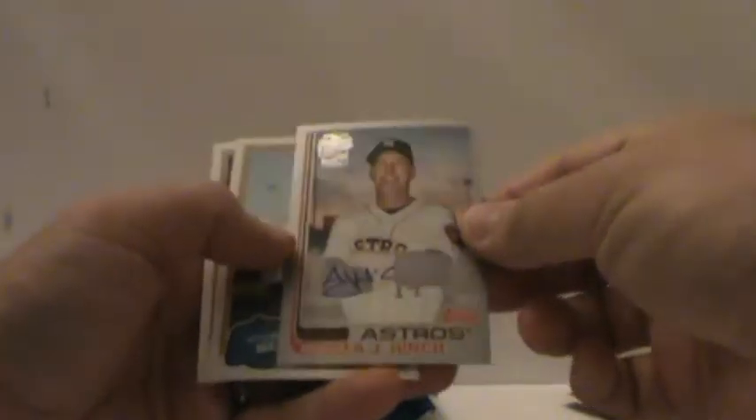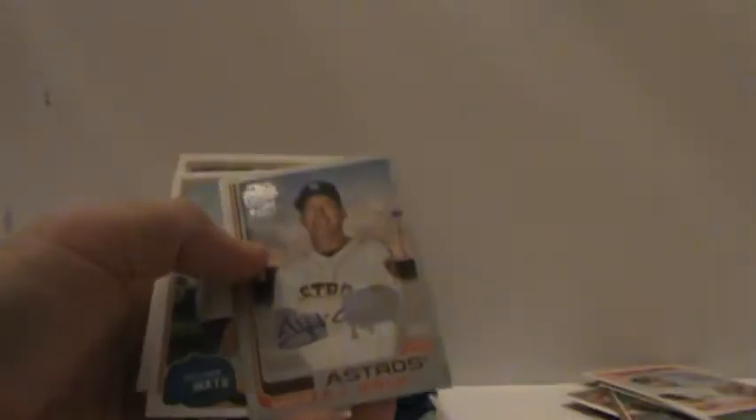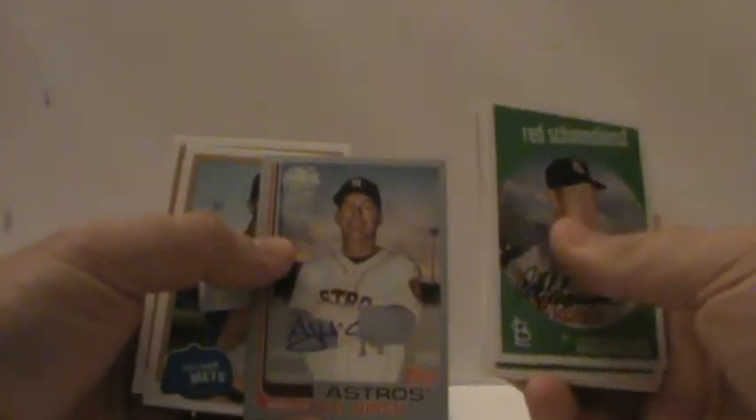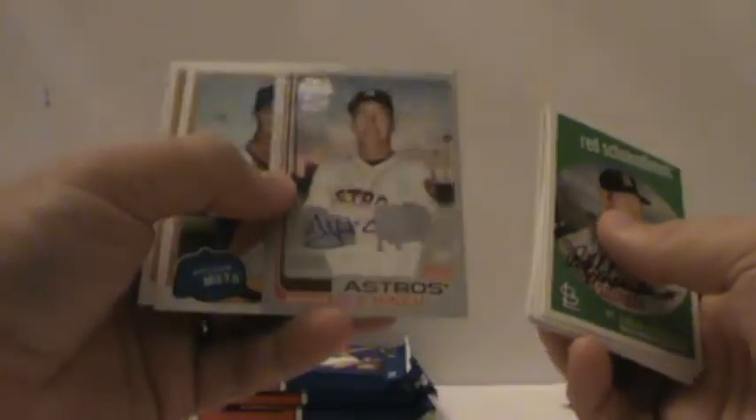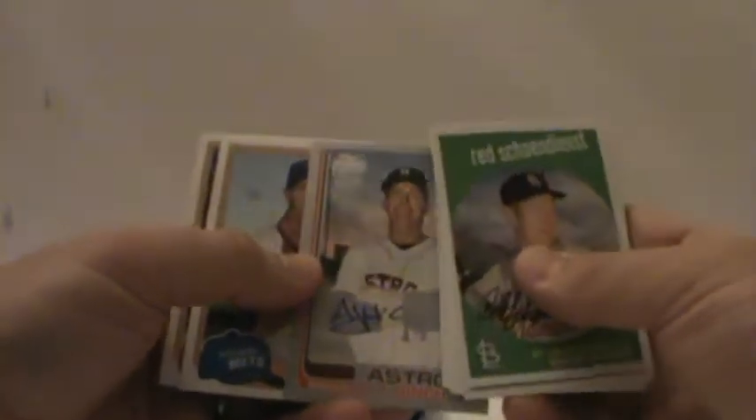Check that out — we got a hit! AJ Hinch, the manager card. Look at that, out of 99. Cool. I know it's a manager card, but you know what, that's actually really cool. It's a fan favorites autograph — I'm guessing the silver version. Awesome. I'll take it out of a blaster box.